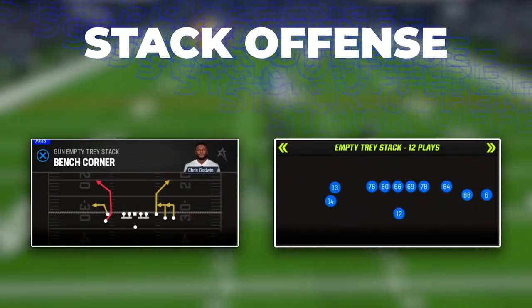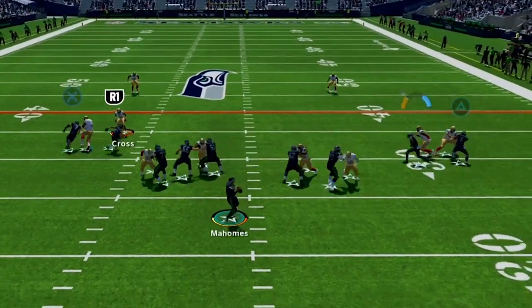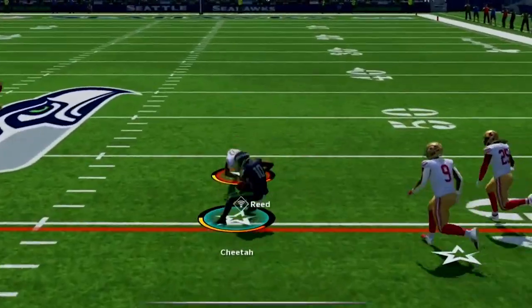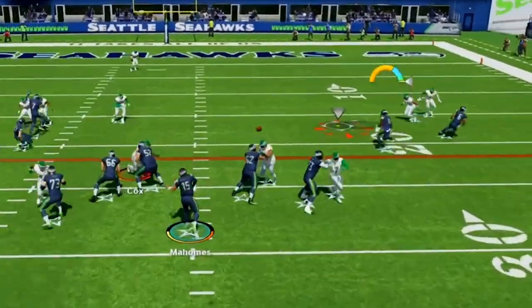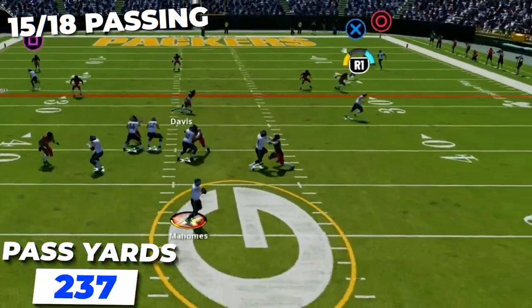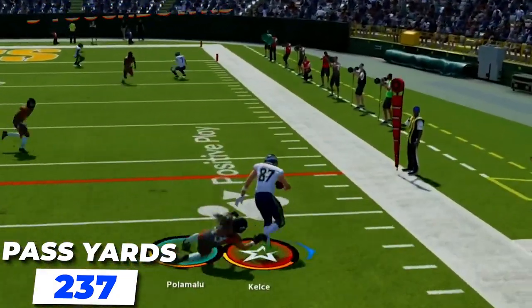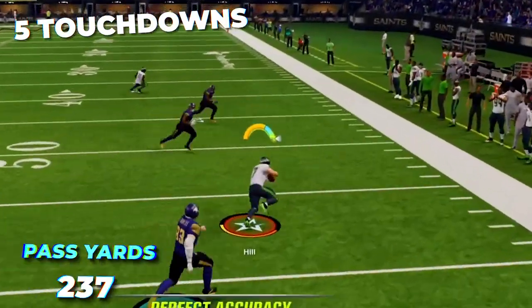Next we have play bench corner in empty tray stack — great versus man and zone. It's an amazing chain-moving play that spreads the defense and picks them apart with multiple quick-hitter options versus man and zone, while also allowing big gains down the field. Using this play I went 15 of 18 for 237 yards and five touchdown passes, making it one of my go-to plays in this scheme.